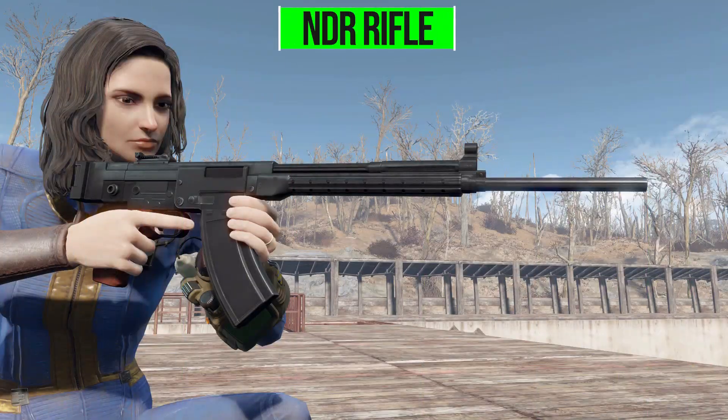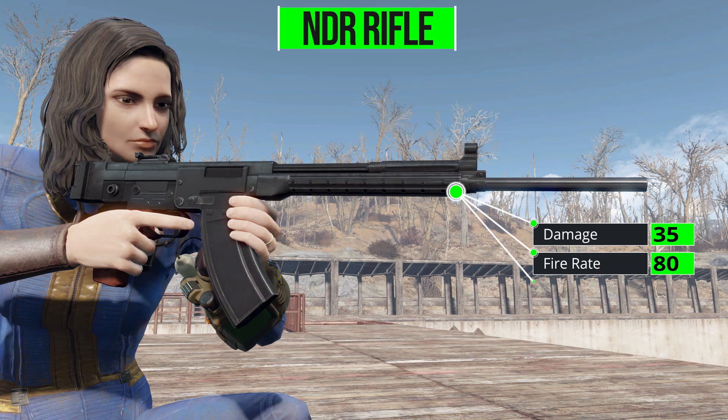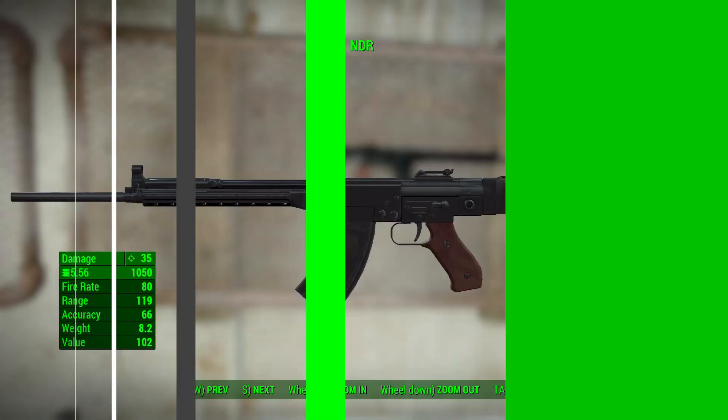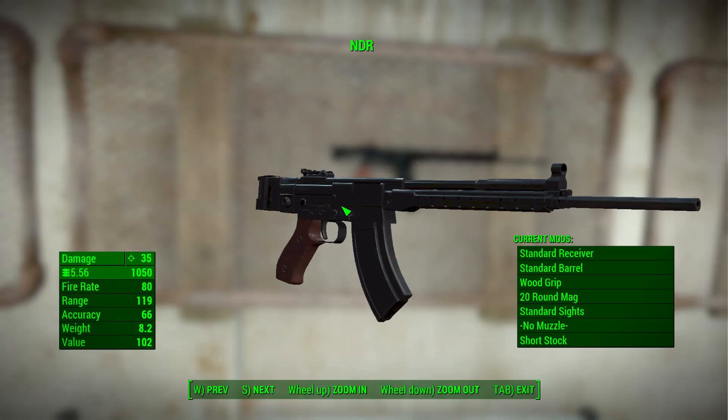Let's jump on over and have a look at what we do get with the NDR, which in its most standard and basic form will do 35 damage with a 5.56 round, with a firing rate of 80, range of 119, accuracy of 66, and a weight of 8.2. Not too bad there, and as you can see this thing is gorgeous.